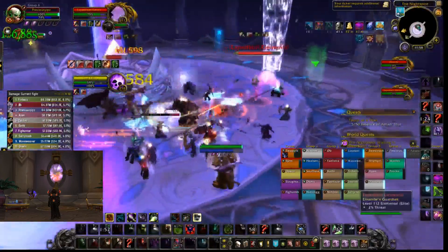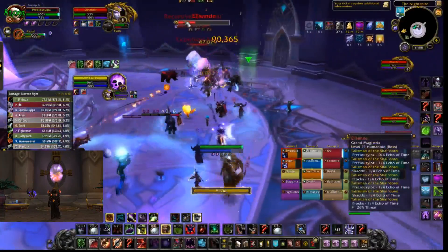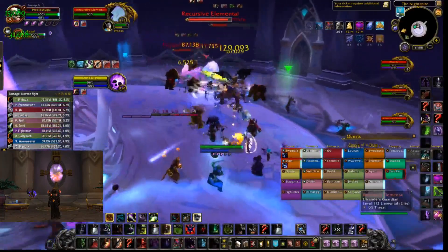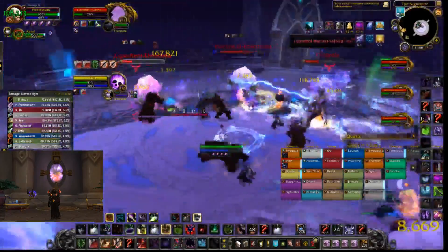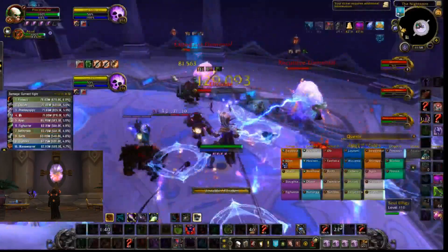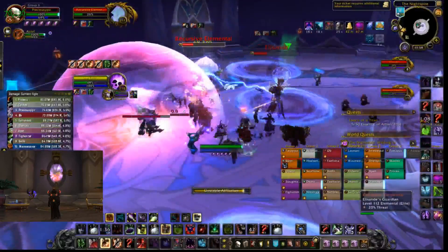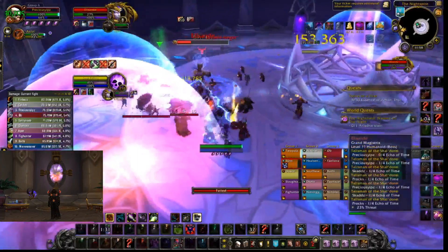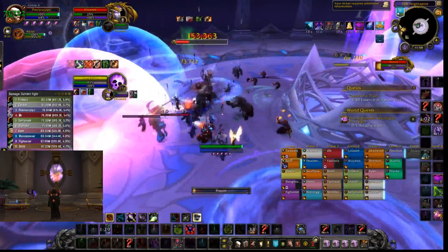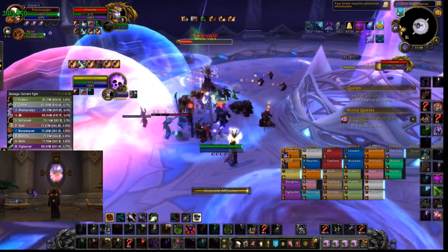The new mechanic in phase two is orbs will spawn from the sky and come down and try to hit the ground. Part of your raid group needs to spread out about the room and stand under these falling orbs. If you stand under them, instead of dealing a massive burst of AoE to the raid group, it will just hit you, do a little bit of damage to you, and not end up doing the damage to your raid. So make sure you're soaking that in phase two.